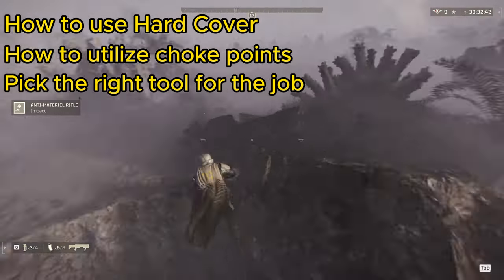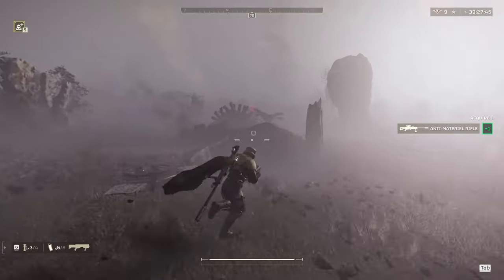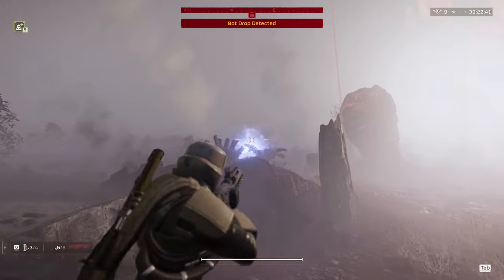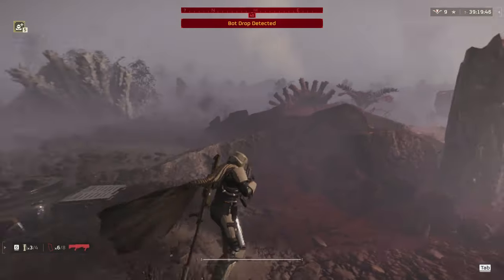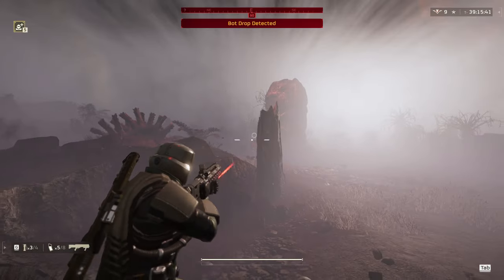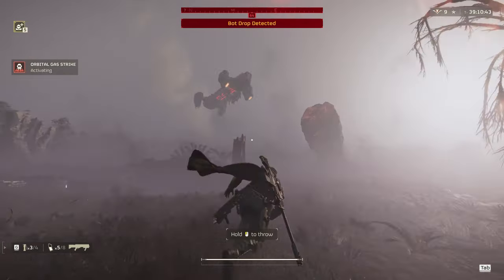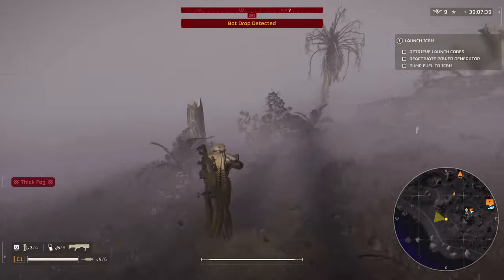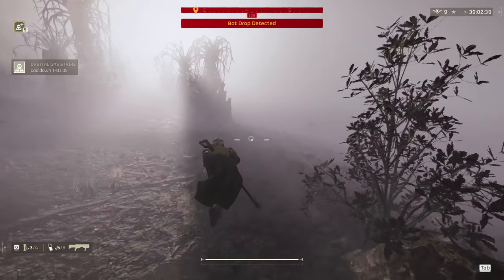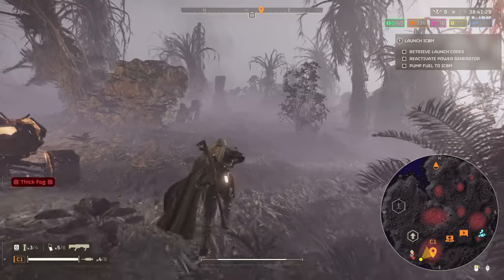Sometimes in this game it's not possible to just avoid things or get everything to go how you wanted. Occasionally a patrol sneaks up behind you, or things just don't go your way. I want to drive home that if you planned your loadout right — pairing up your primary, support, and stratagems to all work together — and you utilize concepts like hard cover and choke points, there's really nothing the bots or bugs can throw at you that will cause serious problems. You should be able to kill pretty much everything, even by yourself.